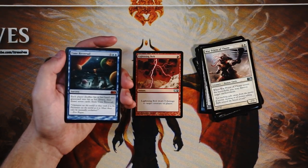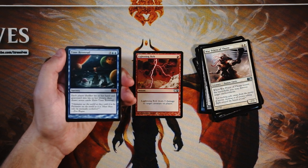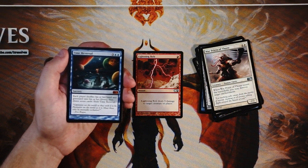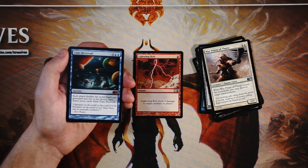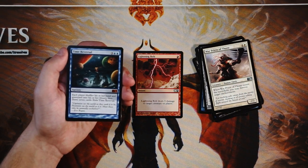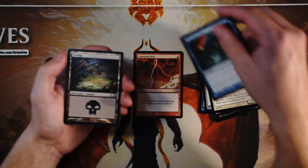Our rare is Time Reversal — a sorcery for three and two blue: each player shuffles their hand and graveyard into their library, then draws seven cards. You then exile Time Reversal. This is a very powerful card with beautiful art. I don't love it in a core set though. You get to play around it a little more than your opponent, but you're sinking five mana into it. The way you'd really break this is with a lot of mana dorks — maybe a green-blue shell with Elvish Mystic — to ramp out stuff, play this, shuffle everything back, draw seven cards, and still net card advantage. But it's a build-around; it's very difficult to make this good in a draft scenario. I still think Lightning Bolt is a better pick.